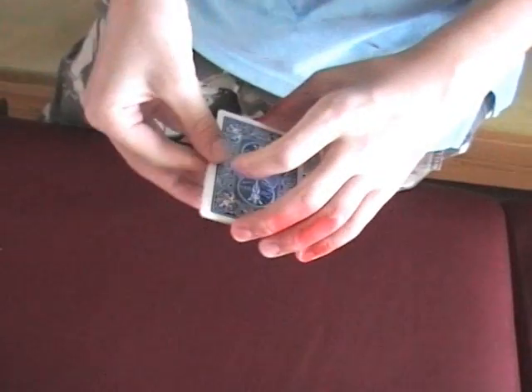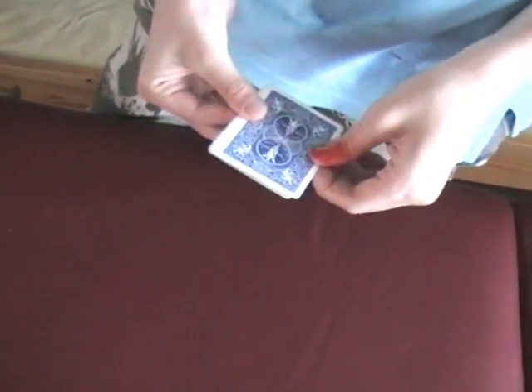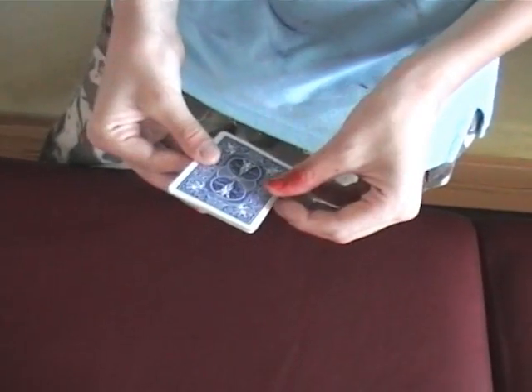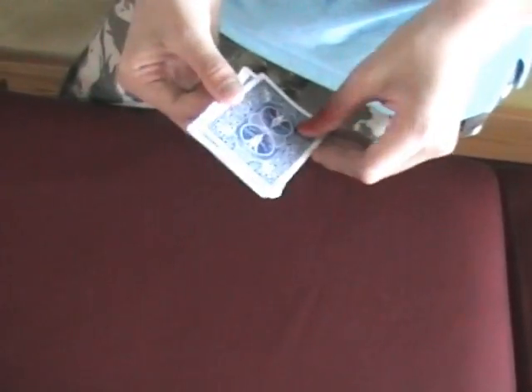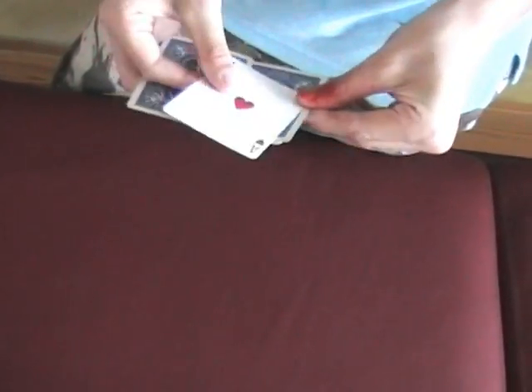Then you come back like this and say 'Wanna bet? No?' And you're gonna guess which ace is upside down or face up. Then you do an Elmsley count. Take one card like that. I'm gonna do a tutorial for the Elmsley count. For the Elmsley count, show the...